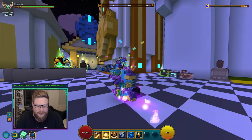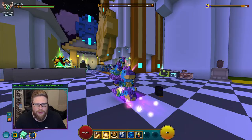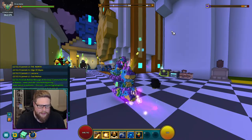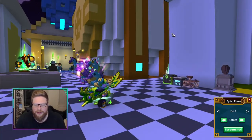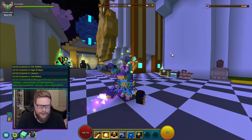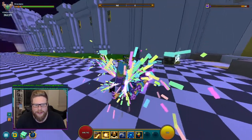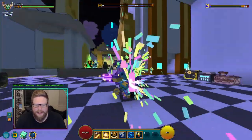You can also do epic poses — type '/pose' or '/epicpose' in chat to show off your wings and stuff like that. I just typed 'epic' before which is why it didn't work at first, but type 'pose' and there you go — that's the epic pose.